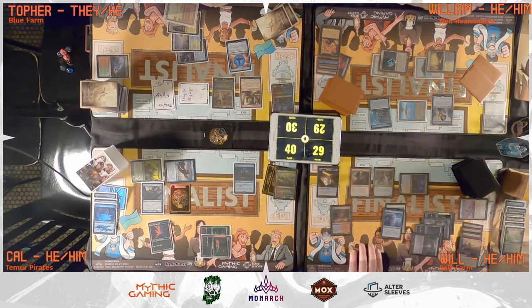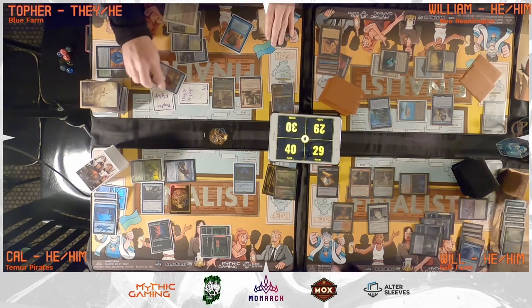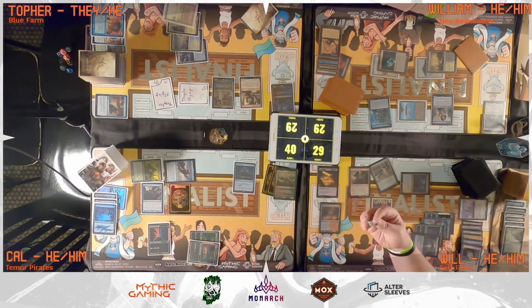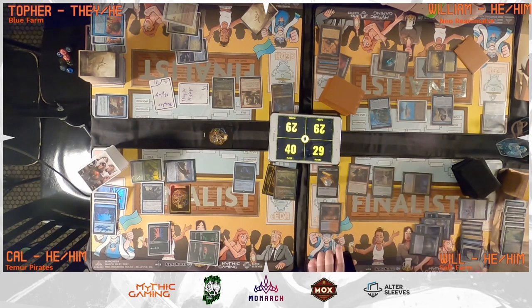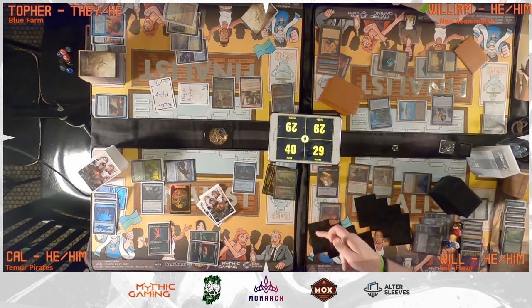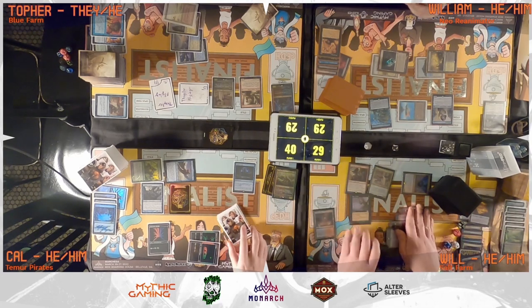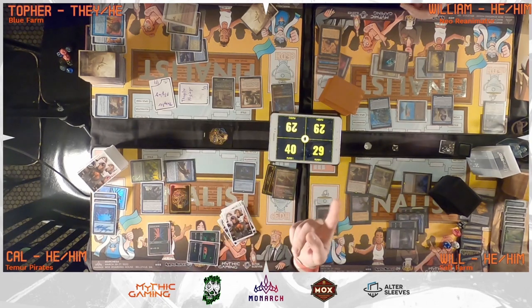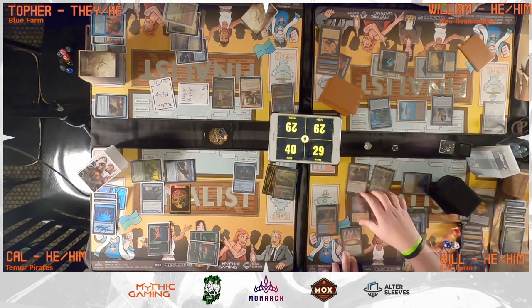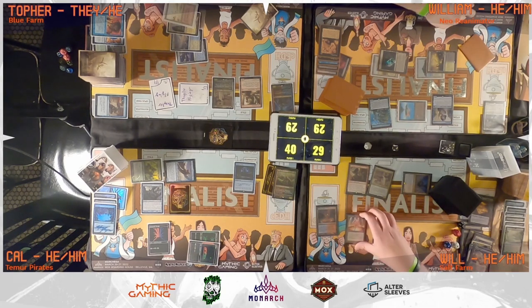Will casts Dispel paying for Rhystic Study, and resolving down to Silence, which is then hit by Force of Will from another player. Cal draws from Rhystic Study. Chrom triggers for Will, who casts Gamble — not paying for Rhystic Study — and it resolves. On a roll of 3, Will discards Chrom Mox. Will follows up with Reign of Filth triggering Rhystic Study, not paying, and it resolves. He sacrifices a land to cast Mana Vault triggering Rhystic Study, then sacrifices two more lands to pay for it. Will taps Mana Vault and casts Ad Nauseam.